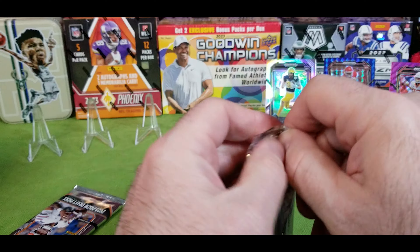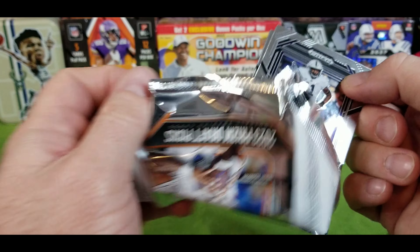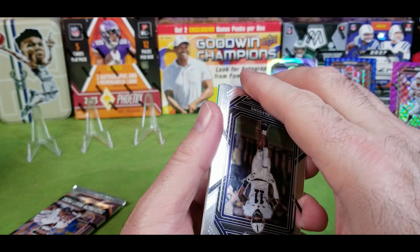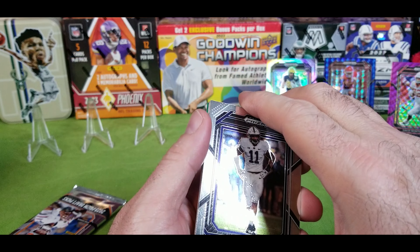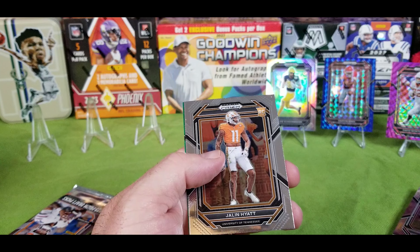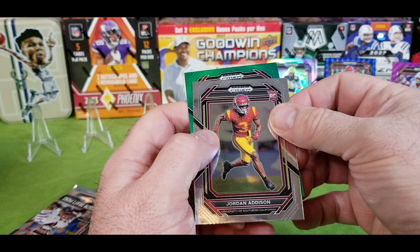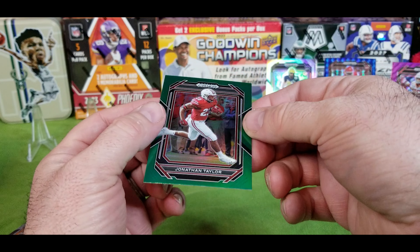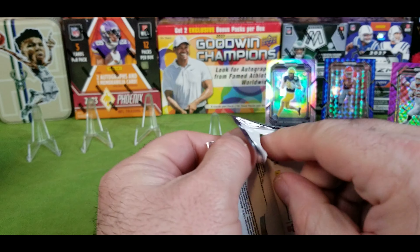Najee, Earl Campbell, Luke Schoonmaker on the rookie, another rookie of Darnell Washington, and an Instant Impact of Keyshawn Booty. Max Crosby, Clyde Edwards-Hilaire, Dontamius Demas Jr., Marvin Mims silver — it's a rookie. Luke Schoonmaker, the old Dallas Cowboy now, very very cool card. Two more packs left in this box, then one more box, then we reset and go after the Select mega boxes.